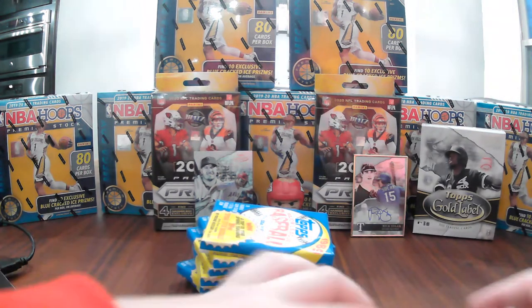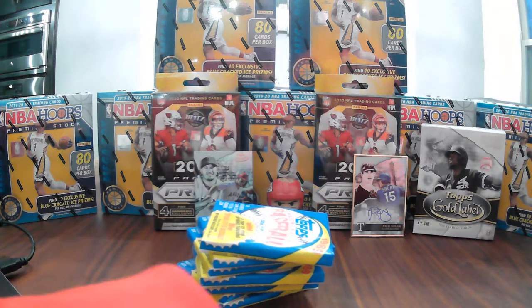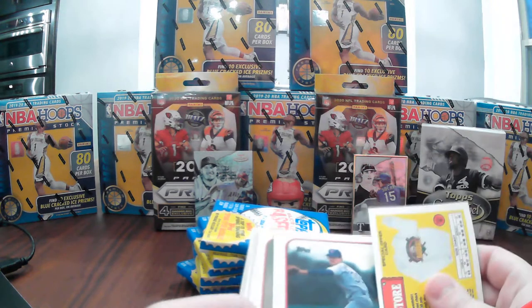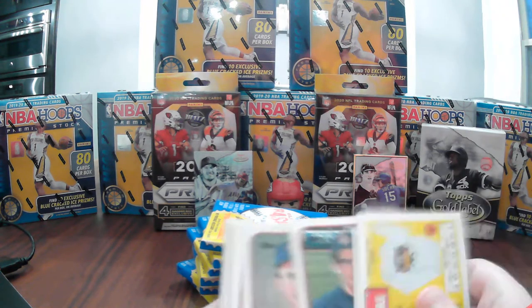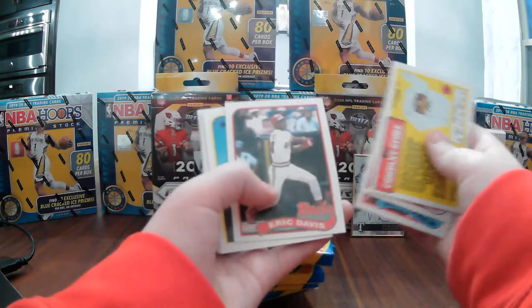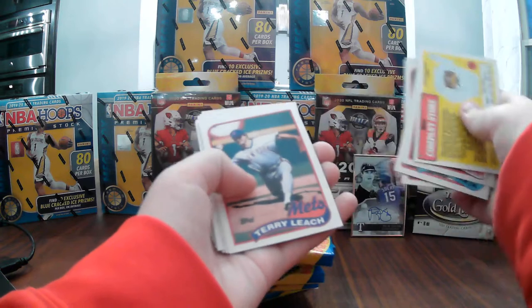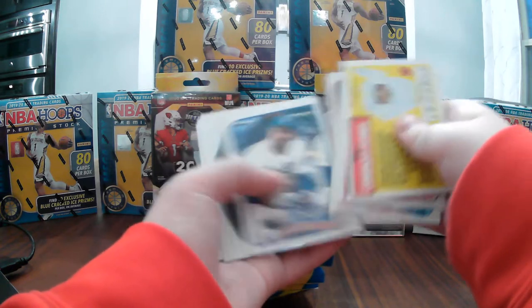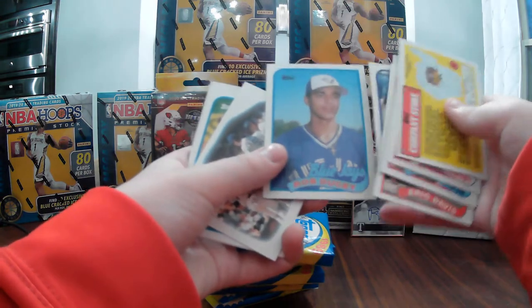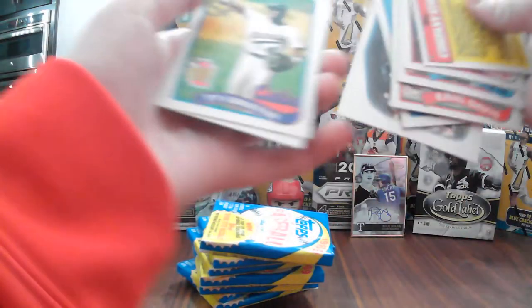Okay, let me get these cards in. We got Craig McCurphy, Jen Ronkin, Tom Treblehorn, Eric Davis, Jim Acker, Mike Davis, Rob Ducey, and a leader's card of the Dodgers.